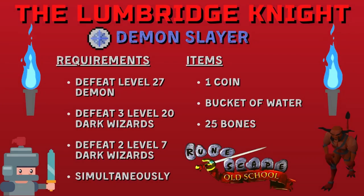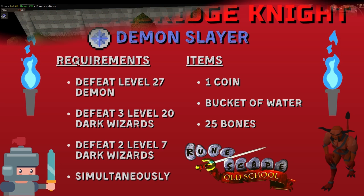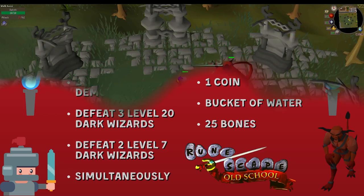Welcome to the Lumbridge Knights guide for the Demon Slayer quest. All you really need for this quest is one coin and the ability to defeat a level 27 demon and survive his cohort of dark wizards. All the rest of the stuff can be picked up on the quest.